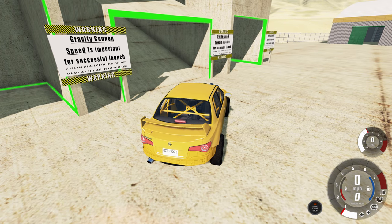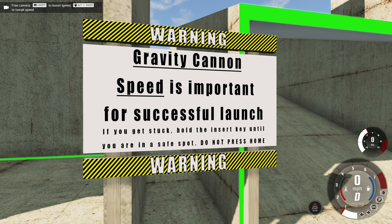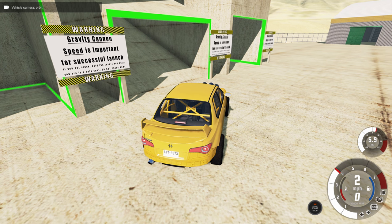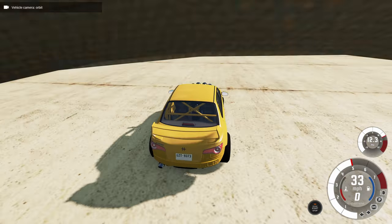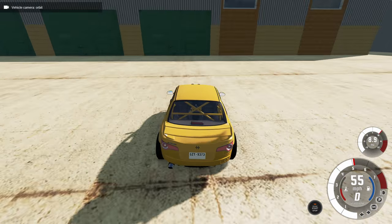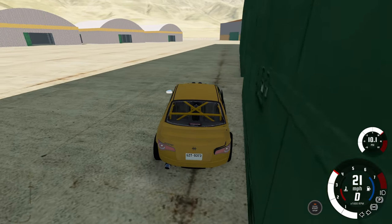We can read the sign on it — speed is important for a successful launch. Getting closer, it says: if you get stuck, hold the insert key until you are in a safe spot. Do not press home. When I read that, you know what that makes me want to do — press home to see why I can't. You need to tell me things like this. And that's not how we use the Gravity Cannon, that's just how we slam into a wall.